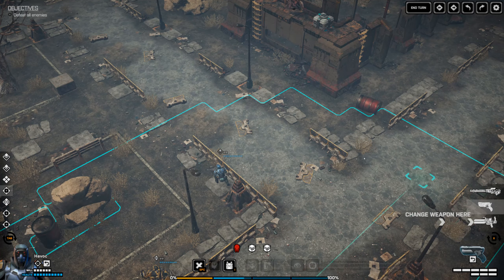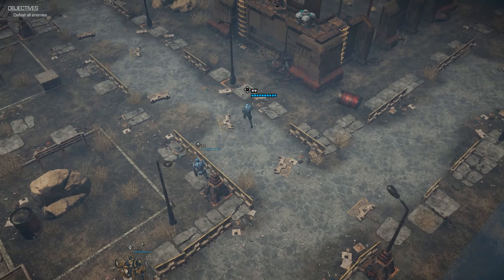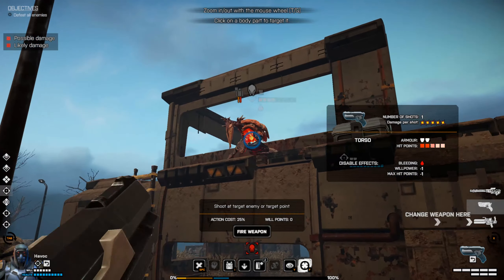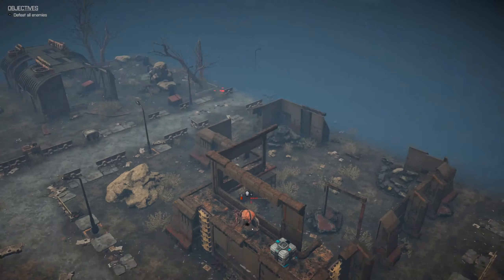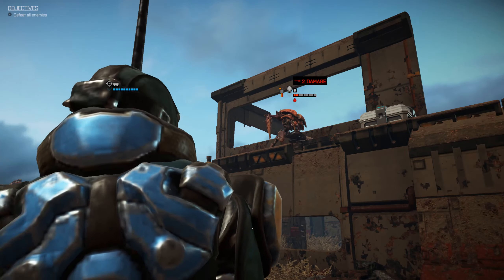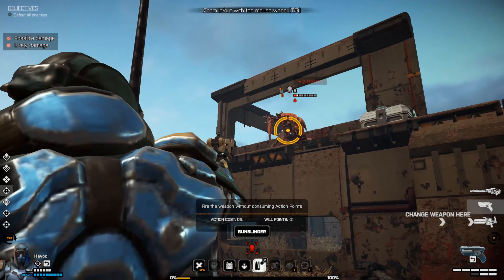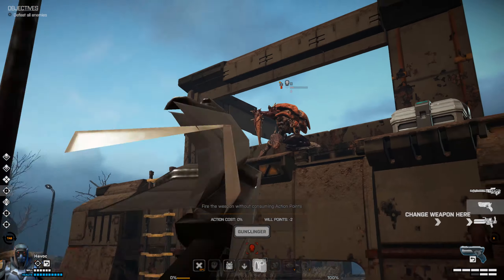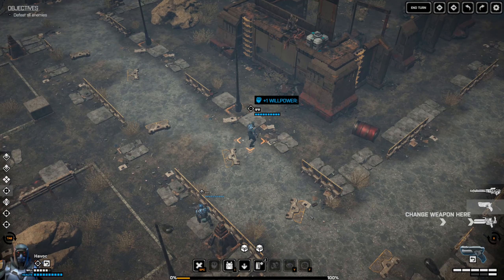If we change to the pistol, we can probably step on in and get a decent shot. Decent shot right up you, mate, right on your face. Two damage, still not kill him. I'll be safe rather than risk someone dying unexpectedly. There we go - a little bit of extra willpower.